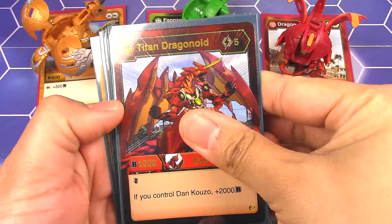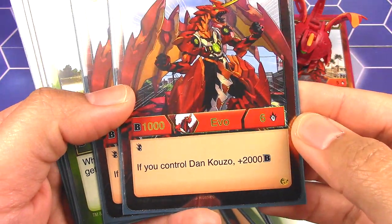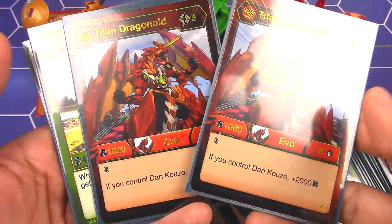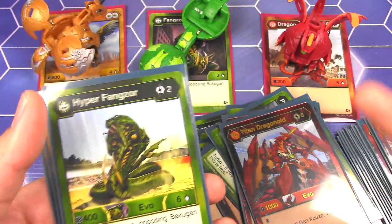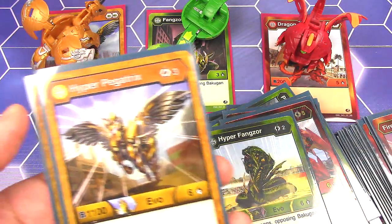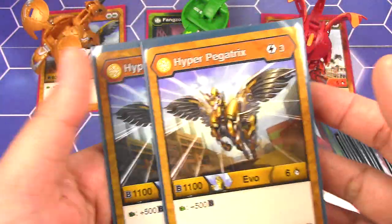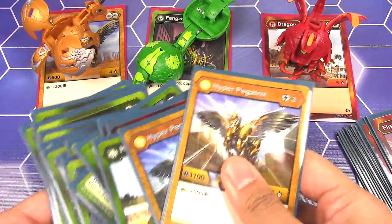Now we have our Evo cards. I have two Titan Dragonoids — 1,000 B, 6 damage if you control Dan Kuzo; 2,000 and it has Double Strike. That's why I want Dan Kuzo so much. I got two of these. Then Hyper Fangzor — when this opens, the opposing Bakugan gets negative 3, so it's basically an upgrade from the core. I only have one; I'm not too worried about the Evo on that. And then I have two Hyper Pegatrix — 1,100 B, 6 damage plus 500 more, so you're guaranteed to win. I hope I didn't blow through that too fast.